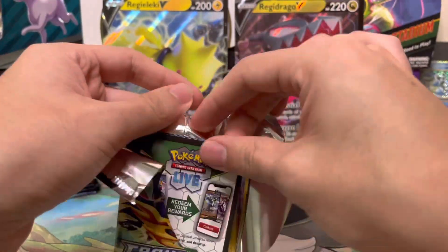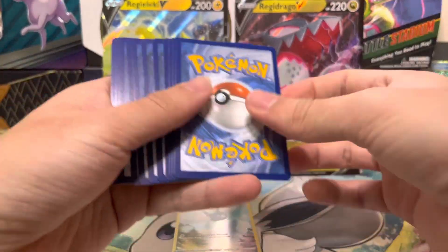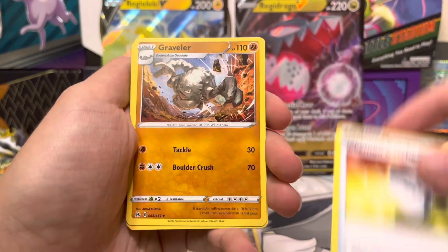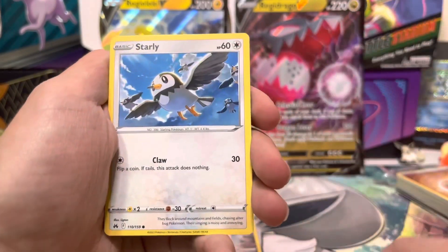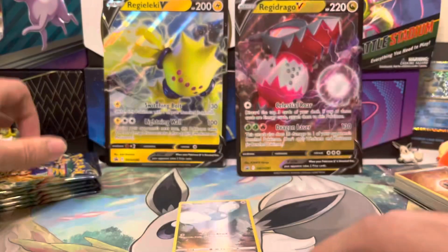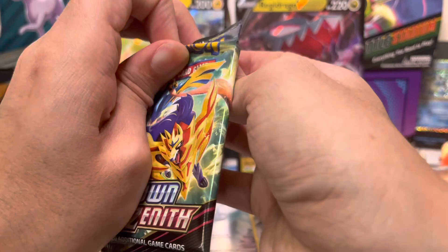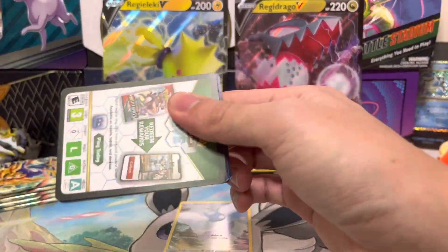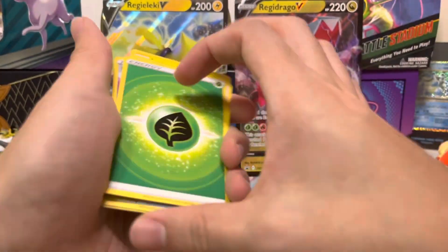I'll be honest — first Crown Zenith ETB, I'm kind of skeptical of the pull rates, especially after the first video. Pack four: Dark Energy, Pokémon Catcher, Graveler, Feebas, Absol, Scyther, Starly, Ralts, Aron, Blossom, and Wailord. The pull rate wasn't the best in the first one, but it's still early to decide.